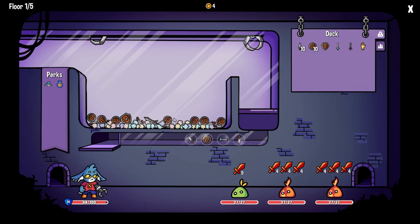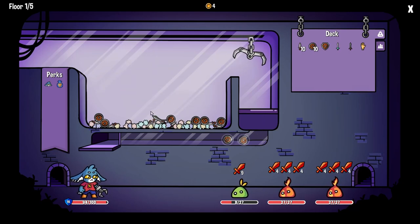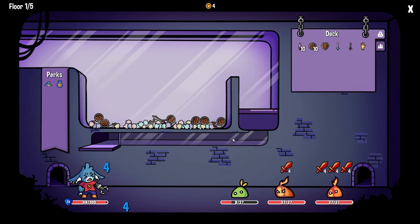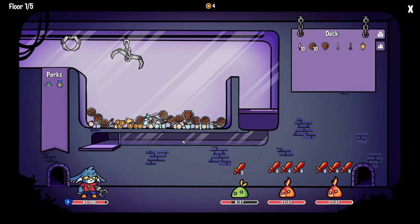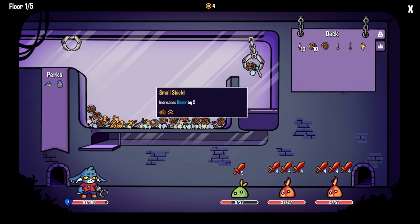Not bad. Give me some damage. We got 15 block. We do this — 30. That should be enough. No damage. We took 3 damage, that's a lot. So there's Midas doing his business. Some coins — nope, we will not get some coins.